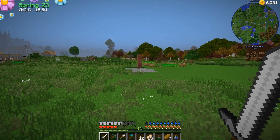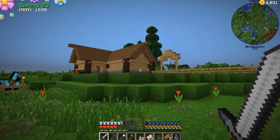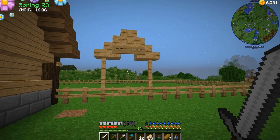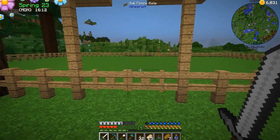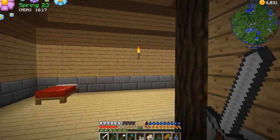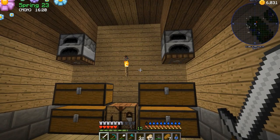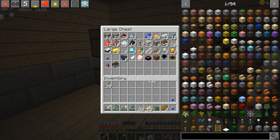I cleared out the house, moved the chest over into the house, and here we are — the beginning of our farm. Look at this nice little basic starting home. I even got ourselves a little sign set up: welcome to Moo Moo Farm! If you guys get the reference, high fives to you. This is not looking too bad, I've got some stuff set up here, but we're gonna work on a few things today.